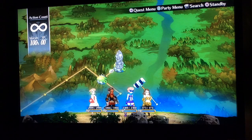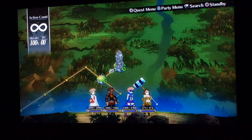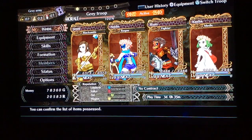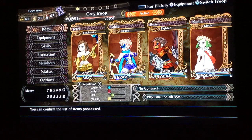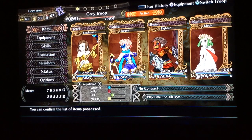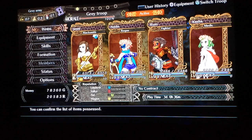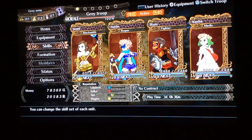I'm going to show you all how to power level a level 1 character from 1 to 20 to use scrolls on them. What you want to do is have 3 level 99 characters. It doesn't really matter what they are. I have a rogue, a fighter, and a medic. Not the best team, but they get it done. My level 1 character is a blacksmith.